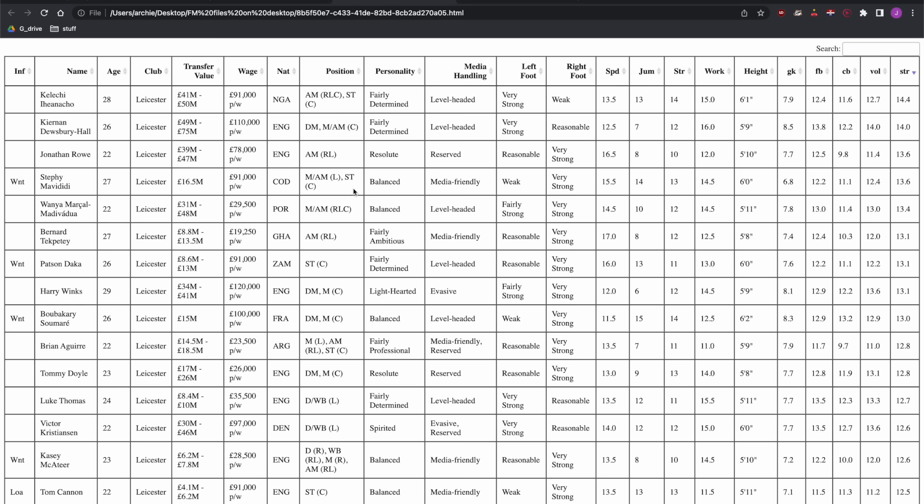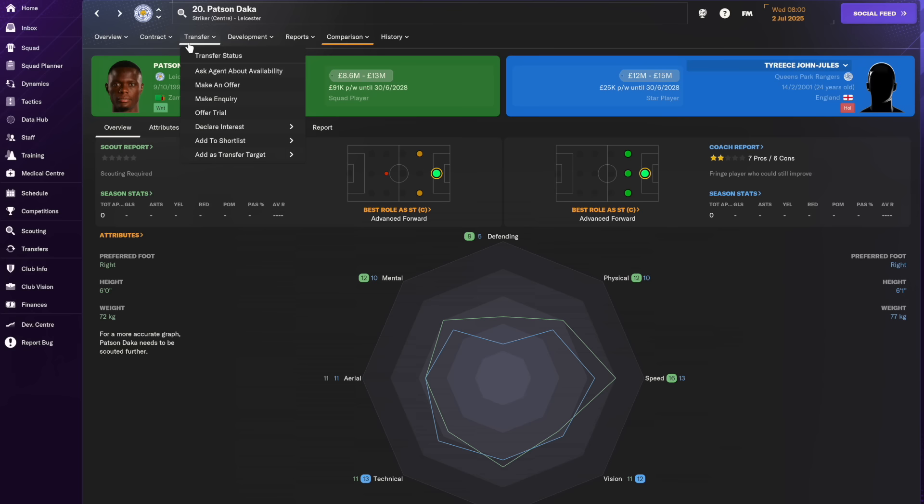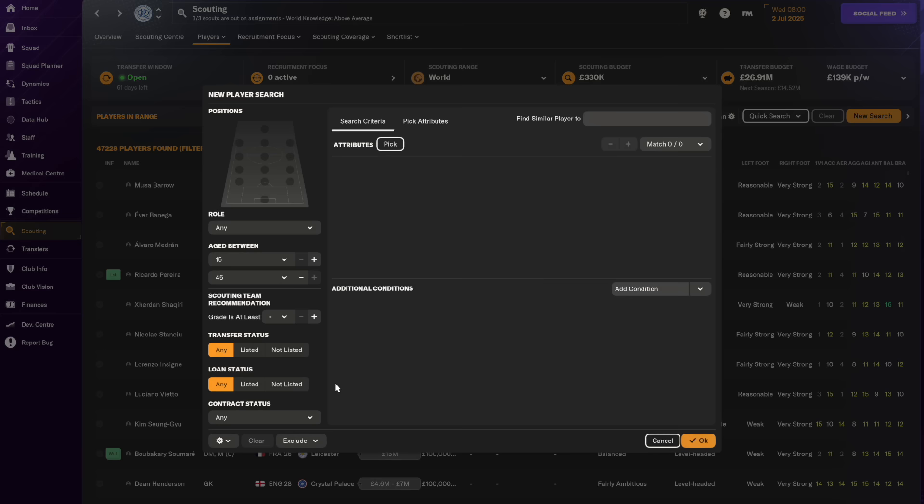I don't think John Jules is going to be good enough because if I look at Leicester — the club that finished lowest out of the clubs that survived in the Premier League last season — and look at their forwards, you can see they're clearly better. John Jules is 12.4 on the scoring system. Iheanacho is 14, he's a good player by Premier League standards in FM. Then we get down to Patson Daka who is at 13.1. Daka is clearly a better player than John Jules, so we'll put Daka into our shortlist as a benchmark.